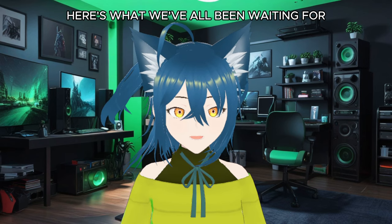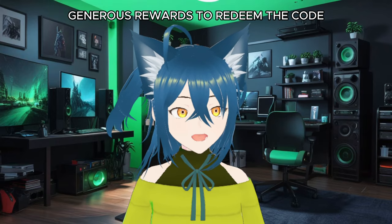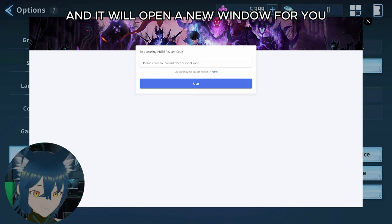Here's what we've all been waiting for — the new codes that you can use to redeem generous rewards. To redeem the code, simply go to your menu screen, then click on settings, then account. Click on the redeem code button and it will open a new window for you.